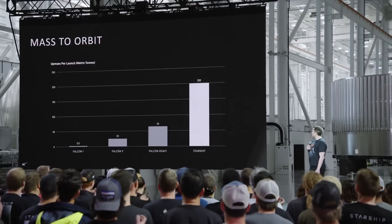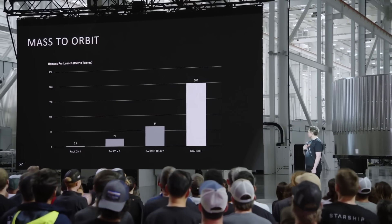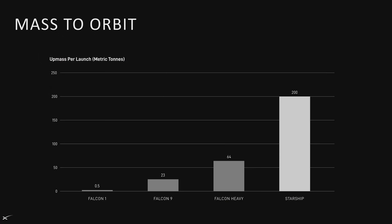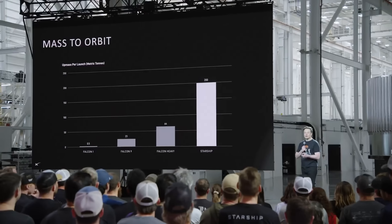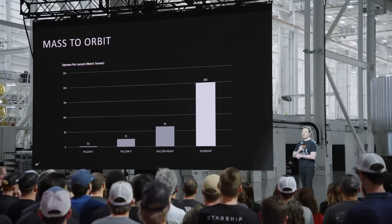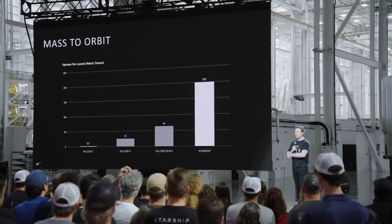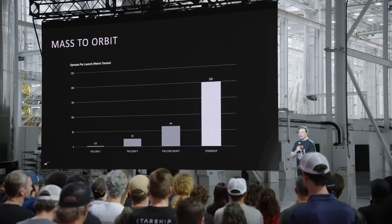In terms of payload to orbit, what's remarkable is that Starship will have 200 tons payload to orbit with full reusability. This is twice the capability of the Saturn V moon rocket — and the Saturn V was fully expendable. Starship is fully reusable but will have twice the payload to orbit of the next biggest rocket that made it to orbit.